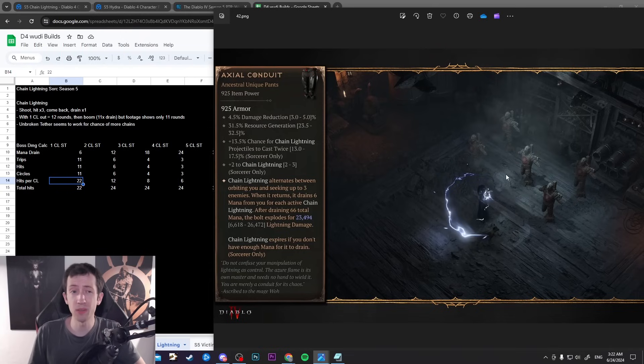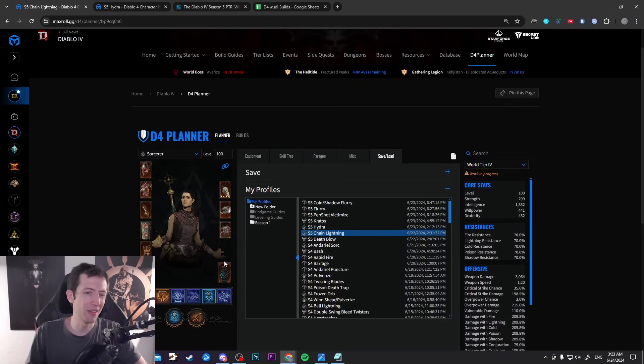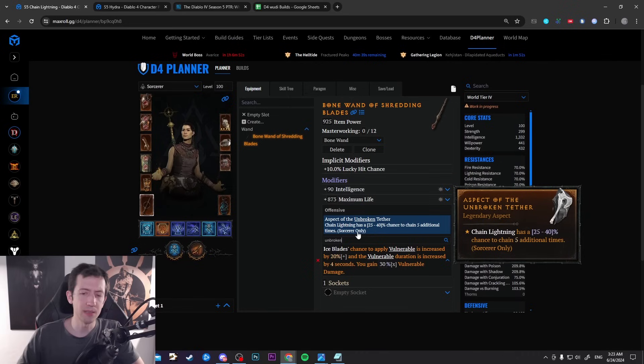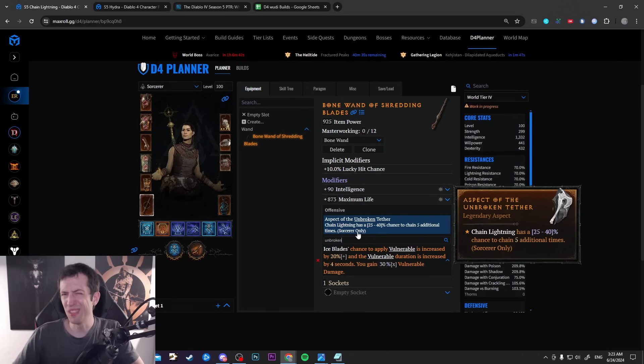There's one consideration: the Unbroken Tether aspect, which may or may not actually be good for this. This is a chain lightning aspect. There's also a new chain lightning aspect coming that doesn't seem very good to me. But Unbroken Tether did actually proc during two of the trips in the clip, and more jumps came out — meaning more damage on the boss. However, I'm not sure how this works when the lightning is supposed to return from the boss to you. I don't think it will actually do anything useful there, but maybe we can be optimistic. Who knows.